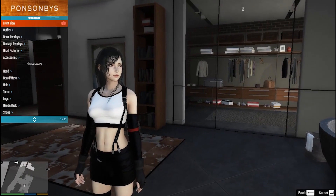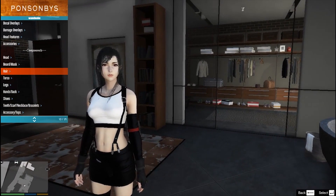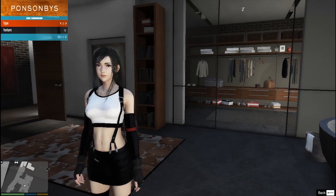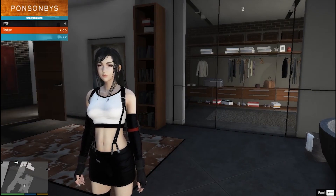Kita kembali lagi ke wardrobe. Kemudian kita masuk lagi — rambut sudah kita lihat. Sekarang ke bagian torso, yaitu bajunya. Ini adalah Tifa yang pertama dan bisa diganti.